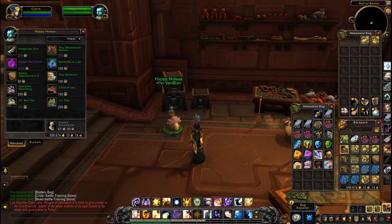It looks like there's the addition of the pocket pet portal last time I checked. That's 1000 of the Polish pet charms, which is the new currency for this expansion — for those who haven't actually done the achievement.